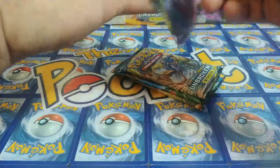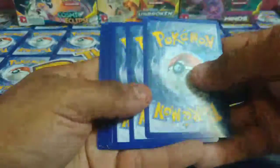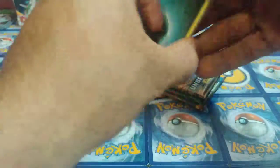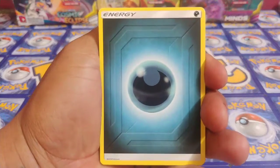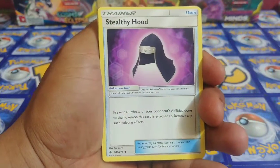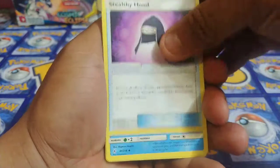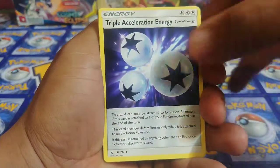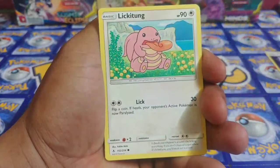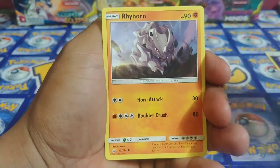Hopefully we have some nice pack magic today. I am not going to be handing out code cards because I'm going to make a video for the PTCGO players to come in and claim some codes, because they need them for online battles. We got Stealthy Hood trainer, Tentacruel, Triple Acceleration Energy, special Litten, Lickitung, Espiro, Meltan, Rhyhorn.